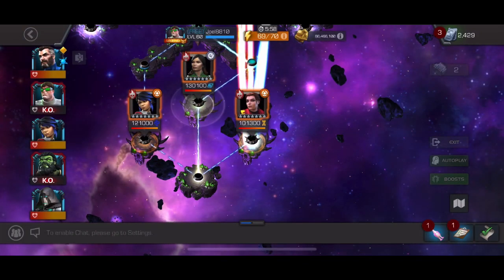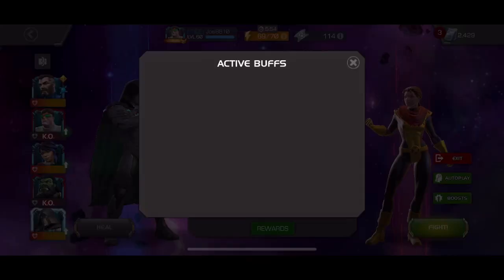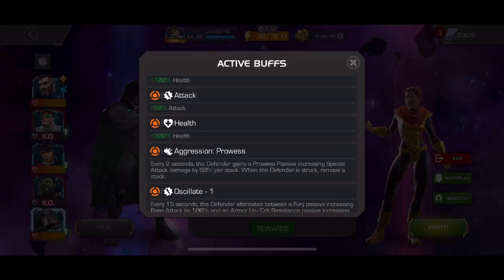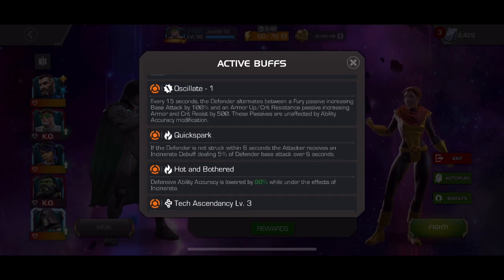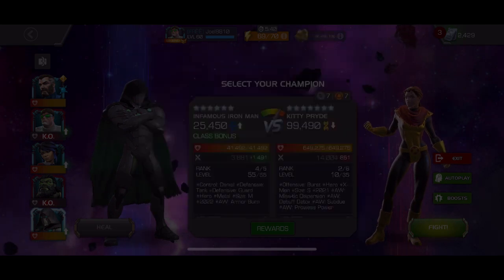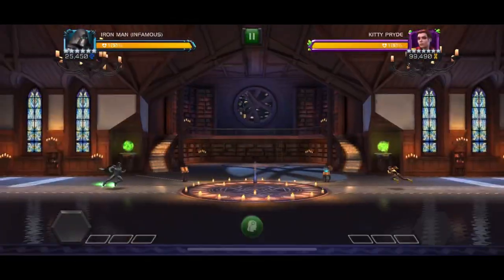Welcome back, it's patch 8.2.5 — we've got the Kitty Pride boss. Let's take a look at the nodes: aggression, prowess, oscillates — she's rotating between turtling and being aggressive. There's also quick spark, hot and bothered. If you don't hit her within about six seconds, you're going to get an incinerate on you. Infamous Iron Man is shock immune and incinerate immune.